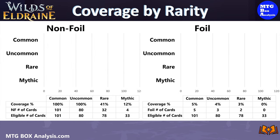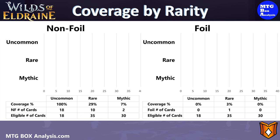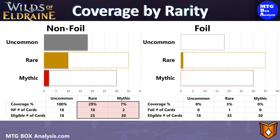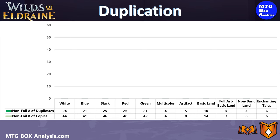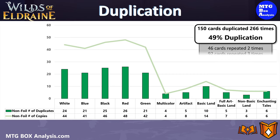Looking at coverage by rarity: in today's box, we saw 100% of the commons and uncommons we were eligible to see in non-foil from the main set. We also saw 32 of the 78 rares for 41% coverage and 4 non-foil Mythics for 12% coverage. In the foil space, we saw 5% of the commons and 4% of the uncommons, along with 2 foil rares — good enough for 3% coverage. From the Enchanting Tales subset, we saw 100% of the uncommons in non-foil, along with 10 of the 35 rares for 29% coverage and 2 Mythics for 7% coverage. In the end, this box contained 45 rares and 6 Mythics when combining the two sets. From a duplication standpoint, this box was about average for a draft booster — 150 cards repeated 266 times for a box duplication rate of 49%, with 12 playsets of common cards.